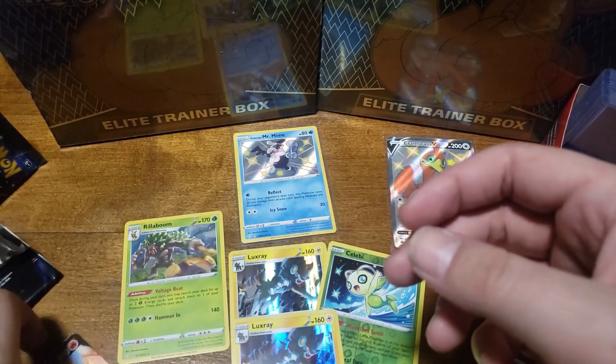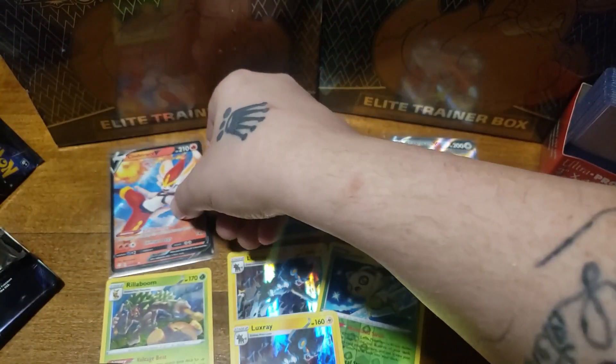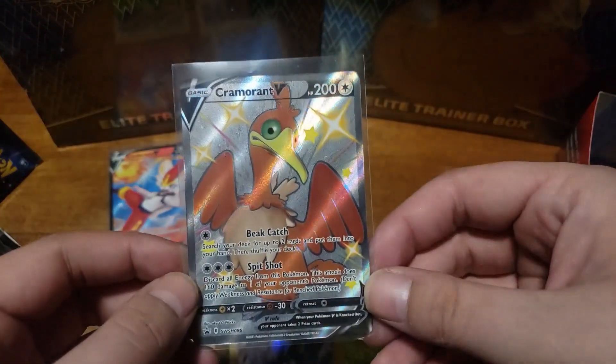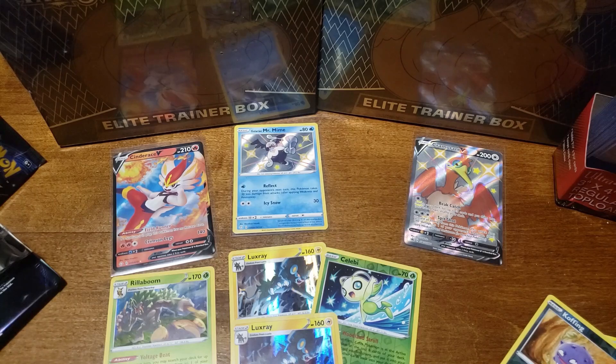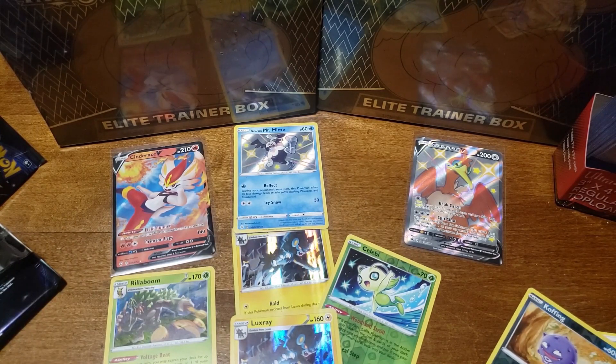We have the three holos, the Mr. Mime shiny, and of course the Cramorant promo that comes with the tin. That's going to be it for today's video. Hope it was quick and you guys enjoyed it. Also, I hope the new code system helps more people get codes — if you get one, please leave the rest for somebody else. Don't run through the video grabbing all the codes. Thank you for watching!